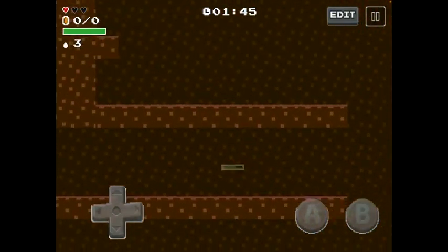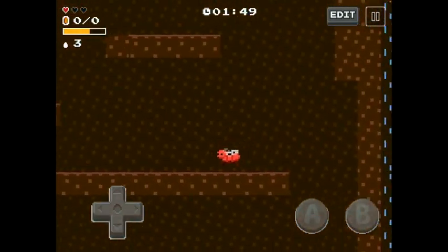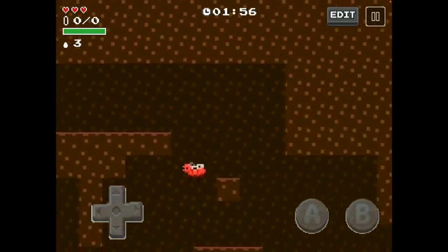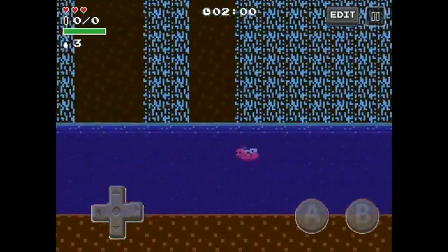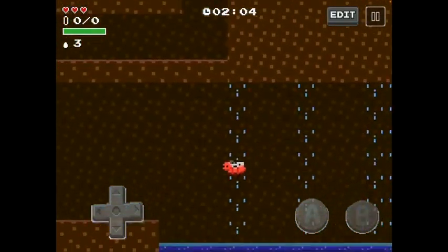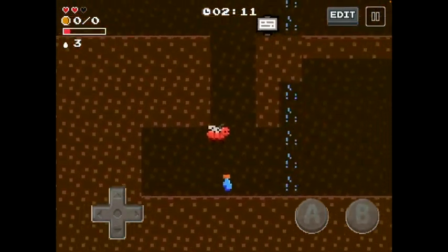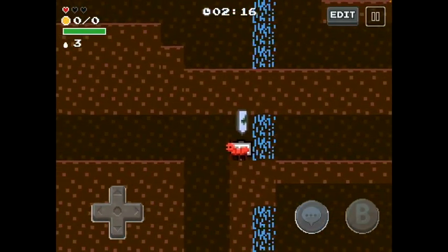You can jump on the plastic bottles three times to destroy them, and then they can't get you again. The design is about being underground inside of an anthill, but since there's a storm, the rain is leaking in.